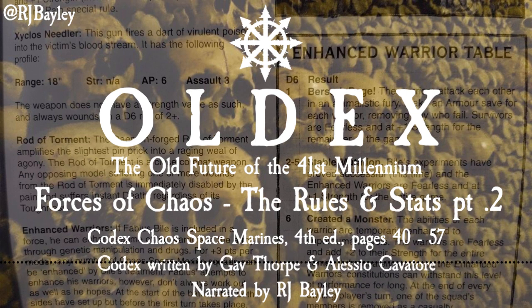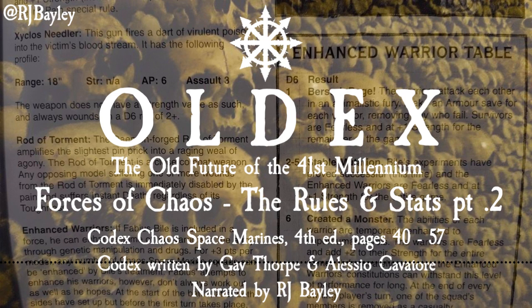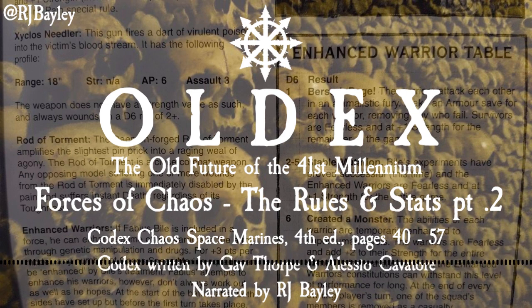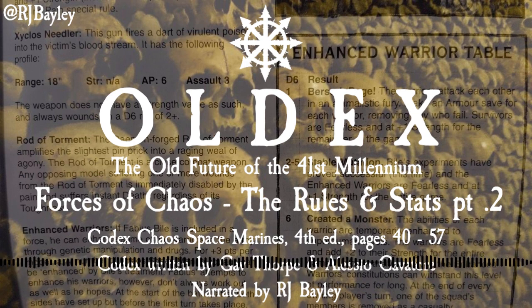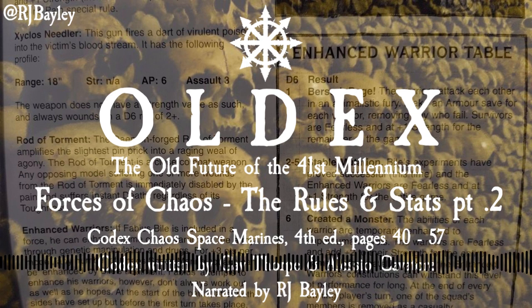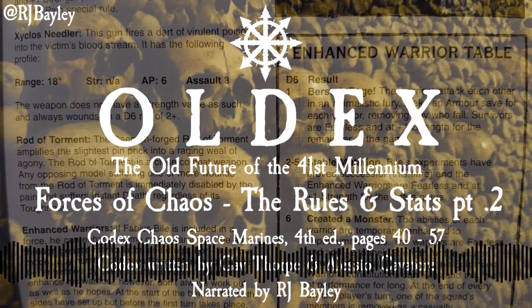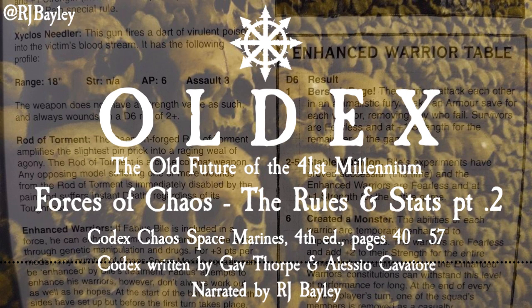D6 Result 6 — Blood Rage: In the movement phase, the Chaos Dreadnought must move as far as possible towards the nearest enemy. In the shooting phase, the Chaos Dreadnought may not shoot, but gains the Fleet special rule, and must run towards the nearest enemy, ending its move facing towards this target. The Chaos Dreadnought must then assault this enemy in the assault phase, if able. If the Chaos Dreadnought is immobilized, treat result as a 2-5 sane result instead.